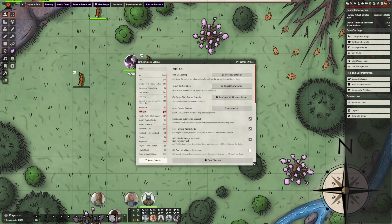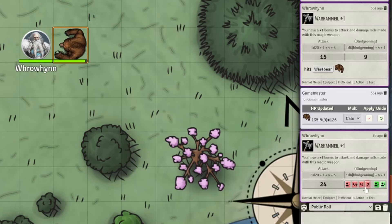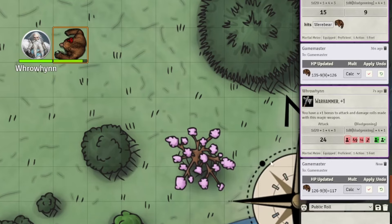If your players don't target things, you can set it up so that you can target things after they roll — that's in the MIDI QOL settings. Or you can go old school and right-click on the token that needs damage, then type in minus whatever the hit points are right into the health box. You can also click on a token and hover over the damage in the chat and hit 'apply damage' to the selected token. I've done this accidentally to players, so just be aware — but these are all just different ways of doing the same thing.